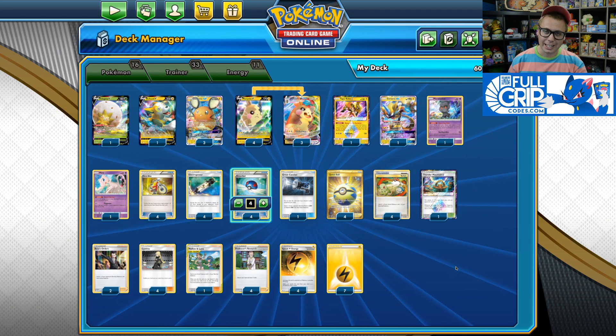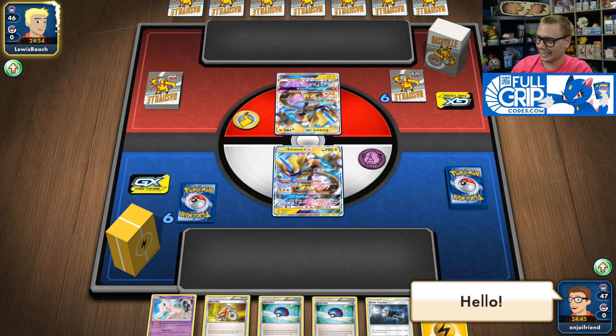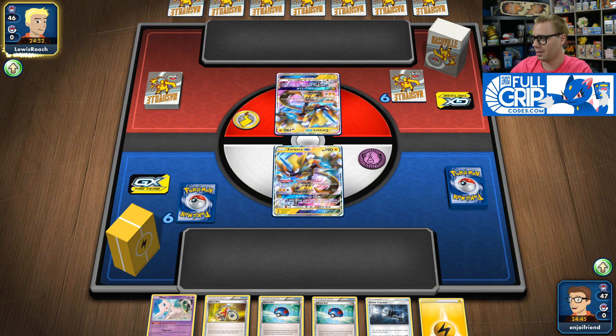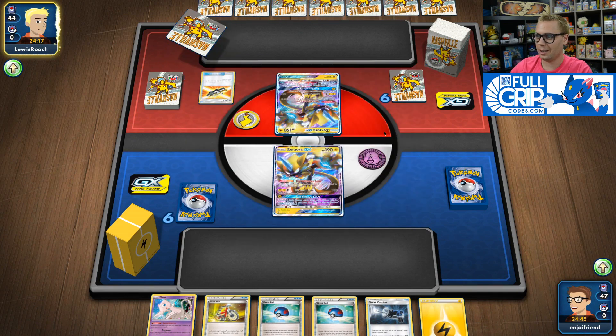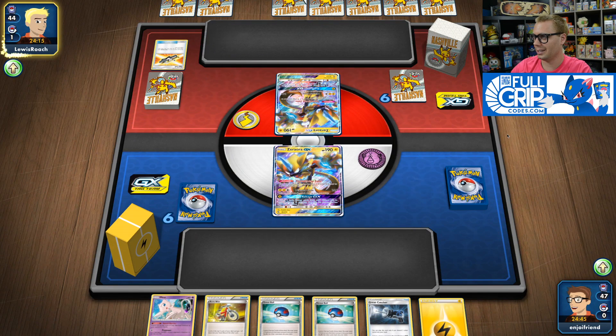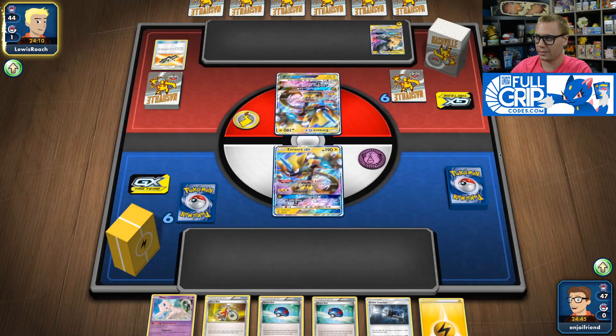We've got some exciting games ahead, so check out the gameplay. Going second in this game, it looks like we're playing a Lightning mirror — this is probably Pikachu and Zekrom. We chose to go first and have a pretty decent opening hand with an Acro Bike and a Great Ball. We also have the Mew from Unbroken Bonds promo art, so we can put that on the bench for protection against an incoming Tag Bolt. Our opponent has Pikachu/Zekrom coming onto the bench with the Tag Call engine, so I have to watch out for potentially Mallow and Lana in their deck.